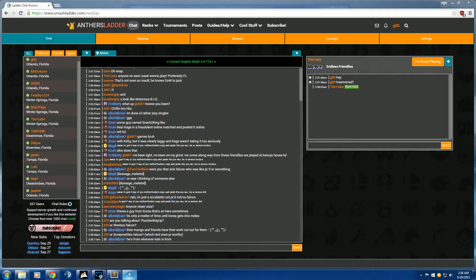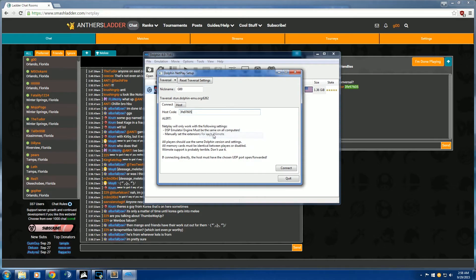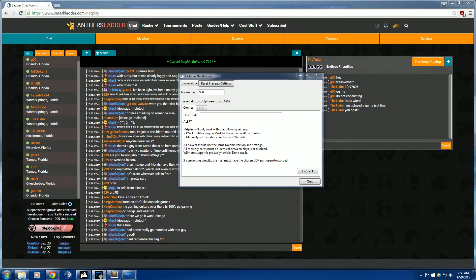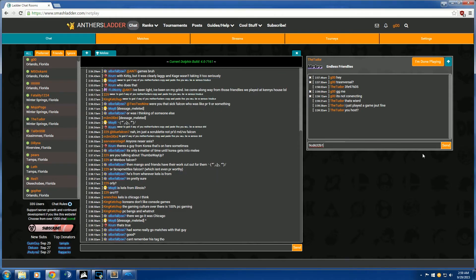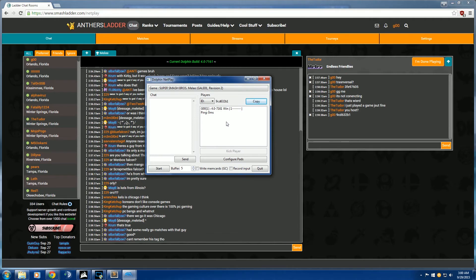Once they give you their traversal ID, copy it, go back to Dolphin, paste it under the Host Code field, and hit Connect. That's how you connect to someone who is hosting. If you're unable to connect, you can always try hosting instead. To host, hit Host, make sure the game is selected, then hit Host again. A small window pops up — hit Copy to get your traversal code, paste it into the chat, and wait for your opponent to connect.